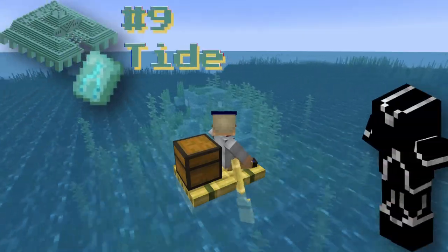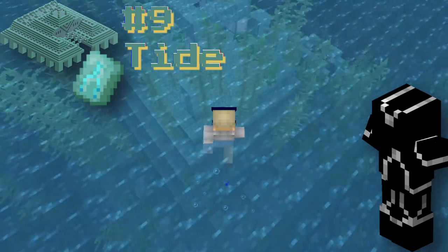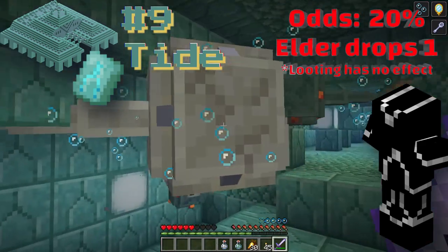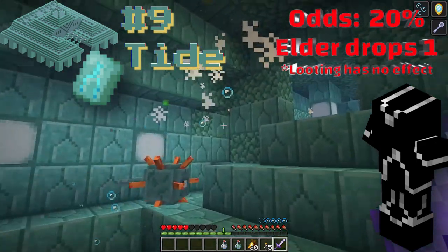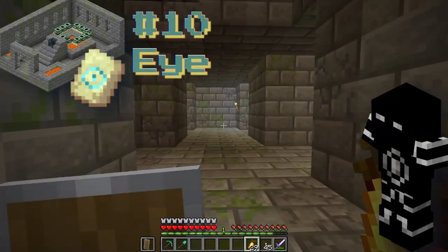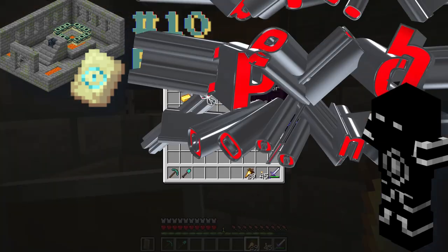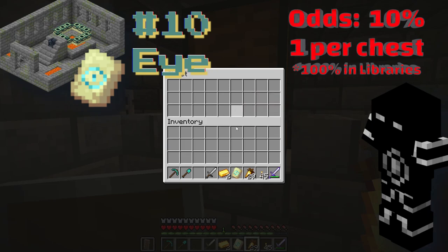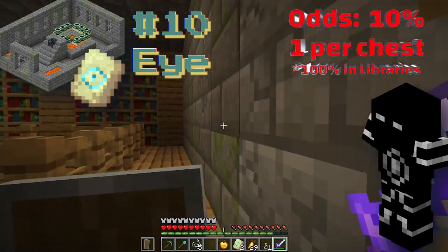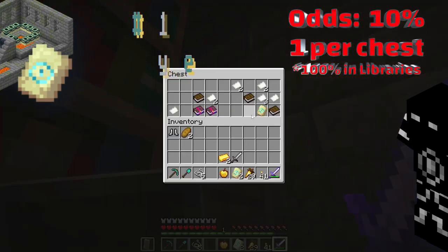Next is the Tide armor trim, found by locating an ocean monument — things get tricky here because there are no chests. Instead, there's a 20% chance the template drops when you kill an elder guardian, so underwater combat is required. After that, we're off to find a stronghold to get the Eye armor trim. Make sure to loot the place while searching for the end portal — every chest has a 10% chance of containing this trim, with a 100% chance in the library. Strongholds tend to be large, winding, and filled with mobs around every corner, not to mention the silverfish.